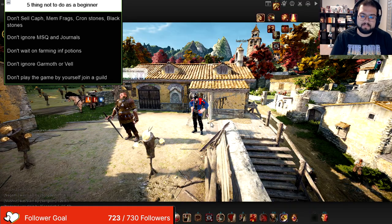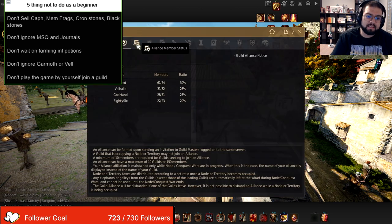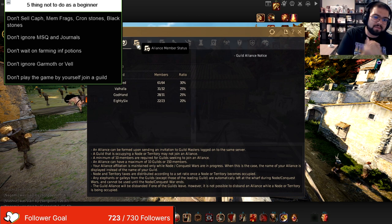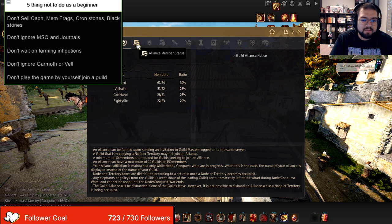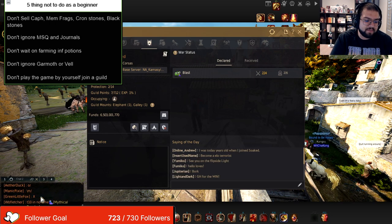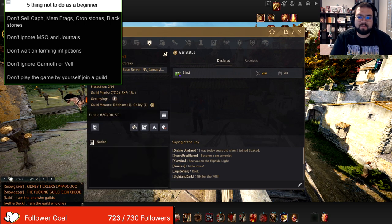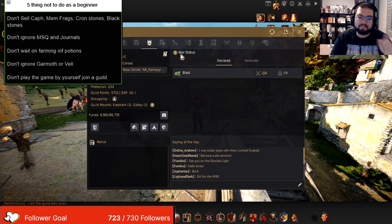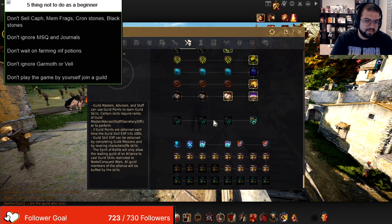So for the last tip, tip number five is honestly just join a guild. Hit the G button on your character right now and join a guild. Don't play the game alone — you're not gonna learn anything about this MMO if you play the game alone. Look at world chat and you can see everyone recruiting for guilds right now. The benefits of joining a guild: number one, you have a community that will help you out in case you have any questions. Number two, you get all of these buffs whenever you join a guild.